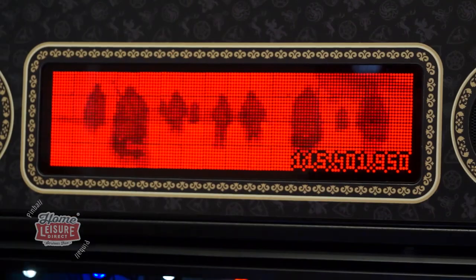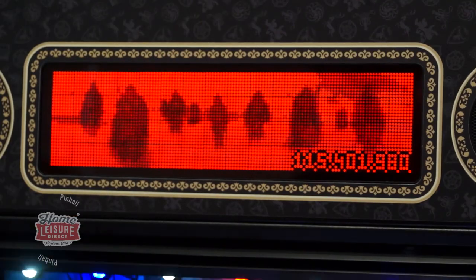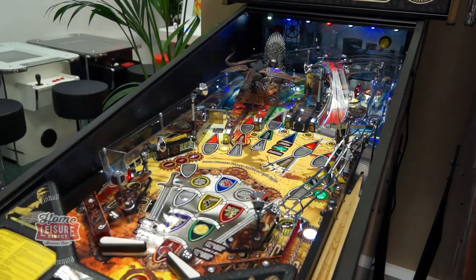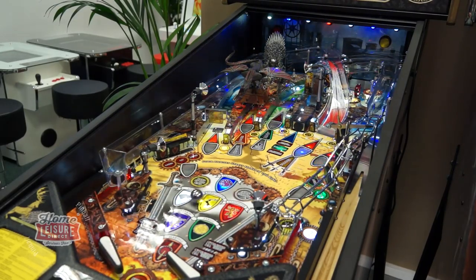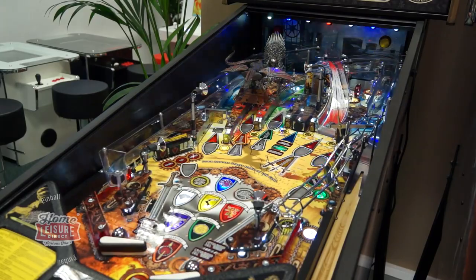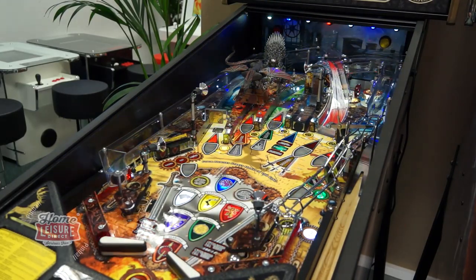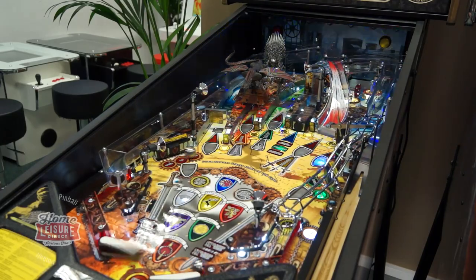The first phase is known as Horde. In this phase, quick shooting is key — shoot all seven lit shots before the timer expires to move on to the second phase, Lieutenant. Again this is a test of speed and accuracy; make the four lit shots as fast as possible to claim the Winter Has Come super jackpot.